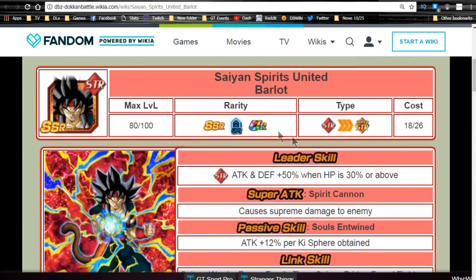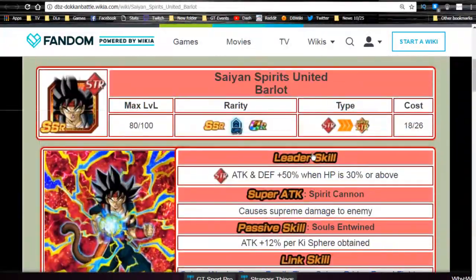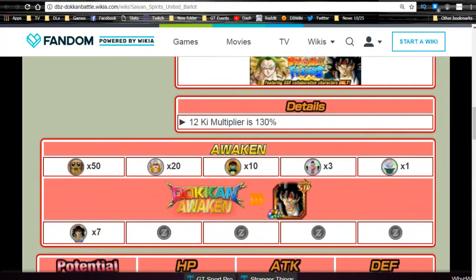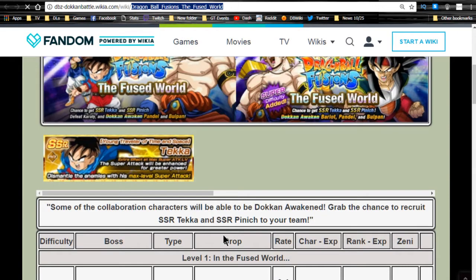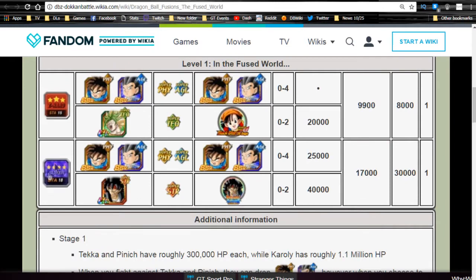Next, let's talk about Saiyan Spirits United Barlot. This is the SSR variant — I'm not going to go over him specifically, just his Doken Awakening. He Doken Awakens with seven of his own medals, which are available from the Dragon Ball Fusions event. There are two paths in the event — one going against Pinnick and Teka, and another to go after Barlot, which is where you get the medals.